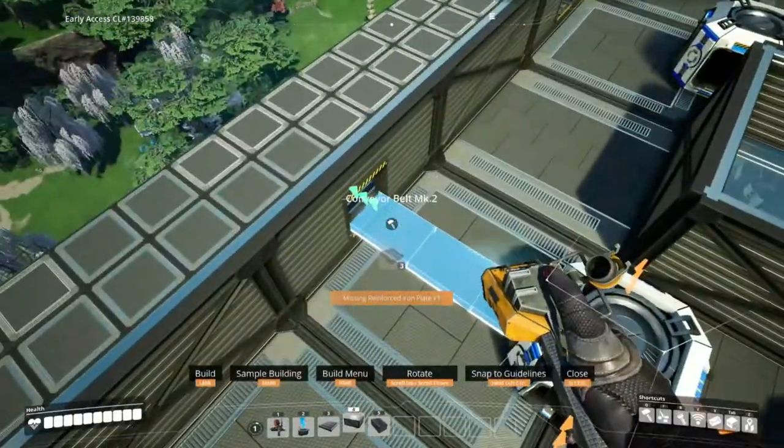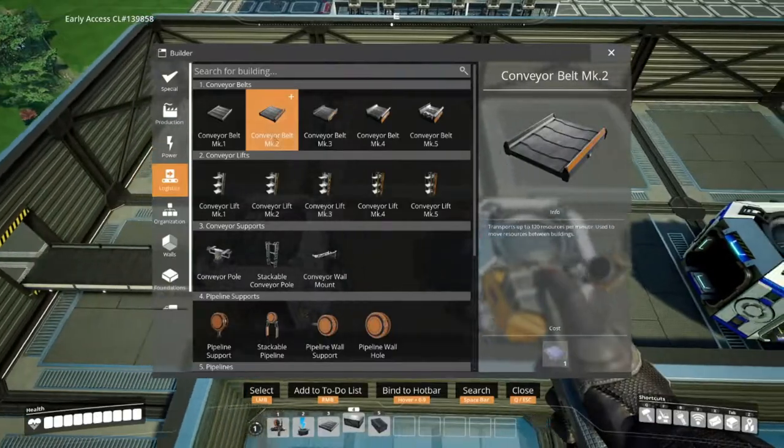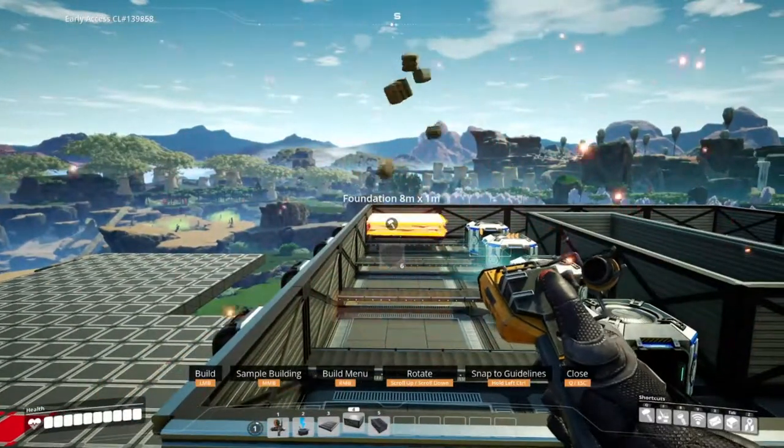Belt the merger network and place conveyor lifts. Use Mk1 belts between the machines and the lifts, and Mk2 for the merged output — this will time your belts so things flow nicely. Then place foundation above the merger network.